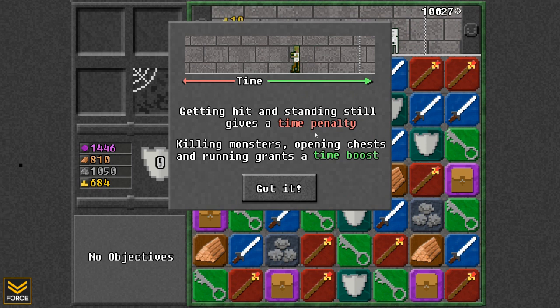And this is how you play the game. You make your way through the dungeon at the top, and using the tiles you try to get past your next obstacle. Getting hit and standing still gives a time penalty, while killing monsters, opening chests, and running grants a time boost. Obviously, a time boost is what you want, because if you run out of time, it's the end of that run.